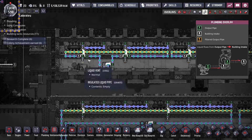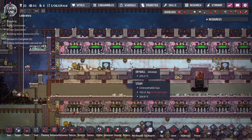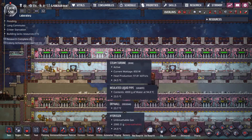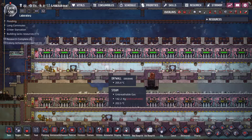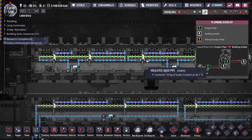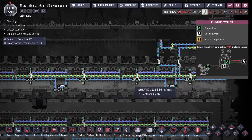You also need aquatuners to keep the steam turbines cool, and you need to pay attention to how much water is coming back. If you use five steam turbines per drop-off, sometimes the pipe will back up, so it's better to keep it to four or less. In this case I'm just using three.